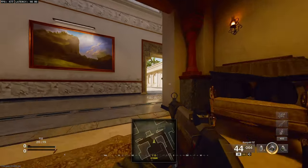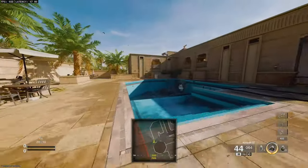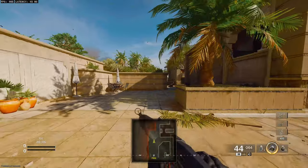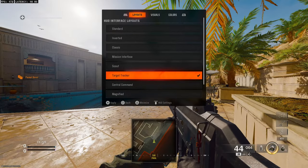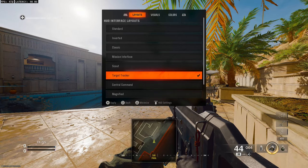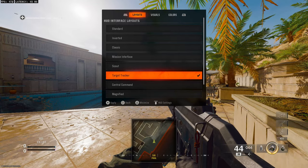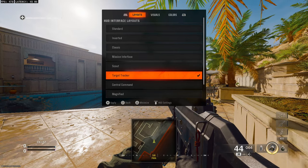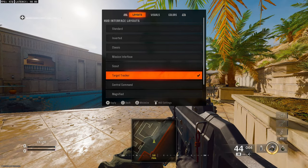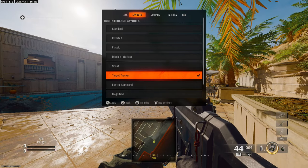Here's some fun customization. What I'm about to suggest isn't for everyone but I'd suggest playing around with it — the ability to move your mini map. Normally it's in the top left, but now you can move it to bottom left, bottom middle, etc. There are two presets I find very interesting: Scout and Target Tracker. The benefit is less eye travel — instead of looking up to the top left, you look straight down, which is right next to everything else you're already watching.